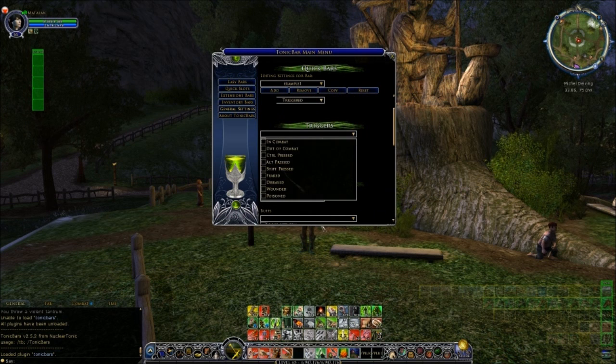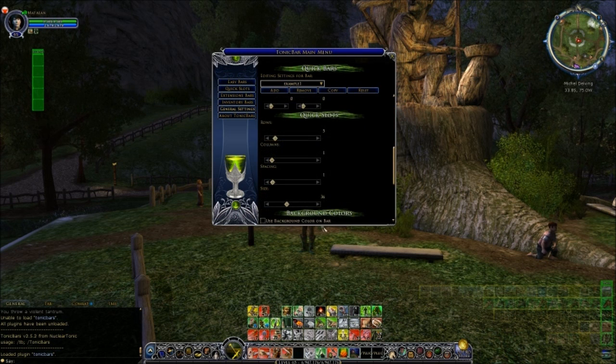If it says 'always' then that bar will always be shown, or you can set it up so the bar is only shown when it's triggered by something. You select 'triggered' and then you can tell the plugin what you want to trigger the visibility - for example, do you have to press a button, is it when you're in combat, out of combat, etc.